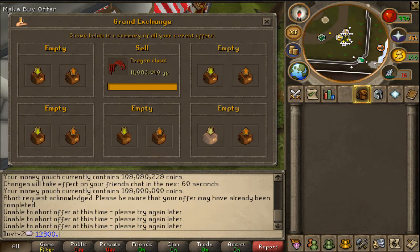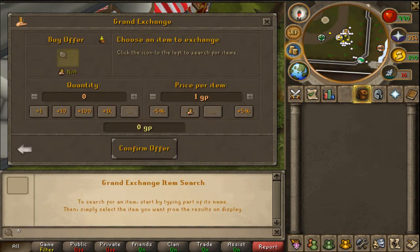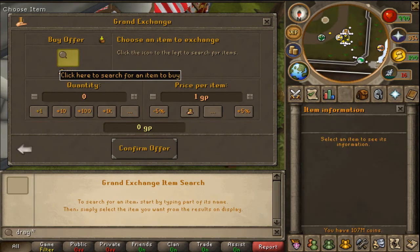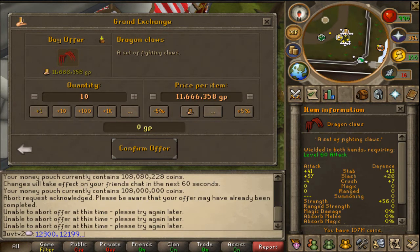Okay, let's see what they sell for. What'd I say, 100k profit — I am a genius. Alright. Dragon Claws — so then you buy, the max is 10 per hour. Since you already bought one, you only can do 9.